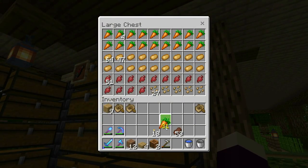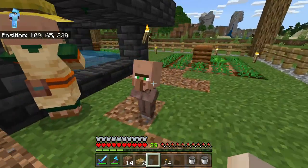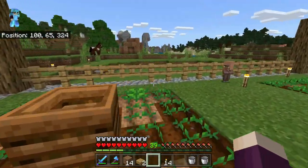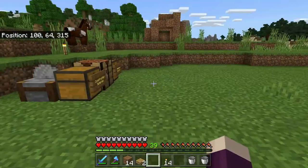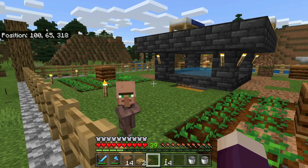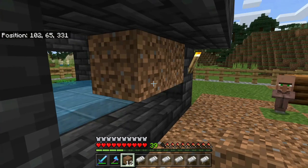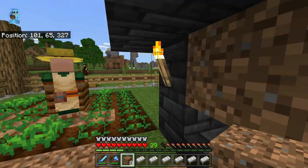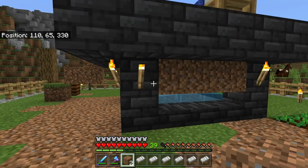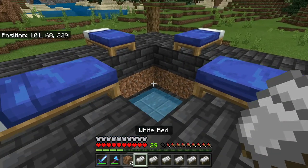I've run back to my base to grab more carrots — and I just heard it, we got babies! This is fantastic. I'm going to go ahead and make the rest of the beds and put them up there, because waiting for these two babies to grow up before breeding more would just take even longer. Something just occurred to me: you want to block off this middle section while breeding — you don't want babies getting inside and then growing into adults stuck in there. So let's block that off until we're ready to turn this thing on.